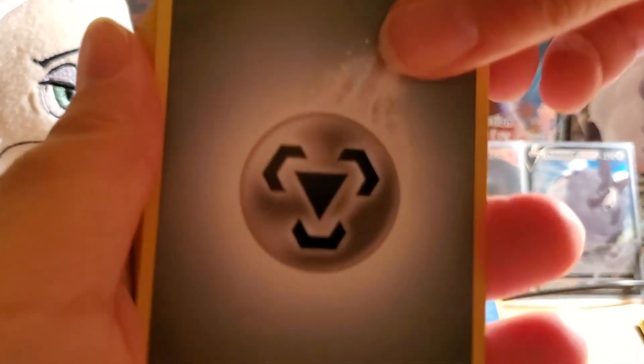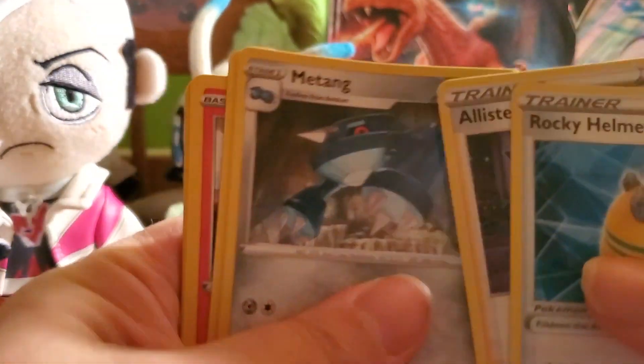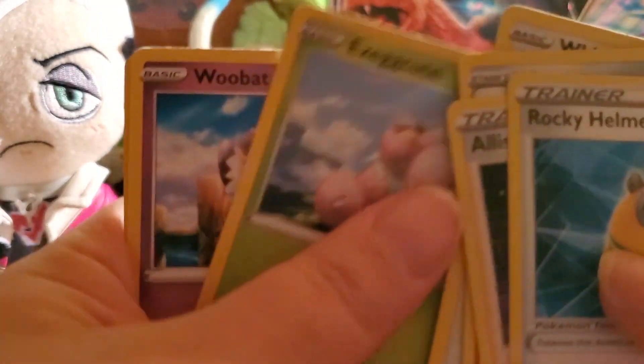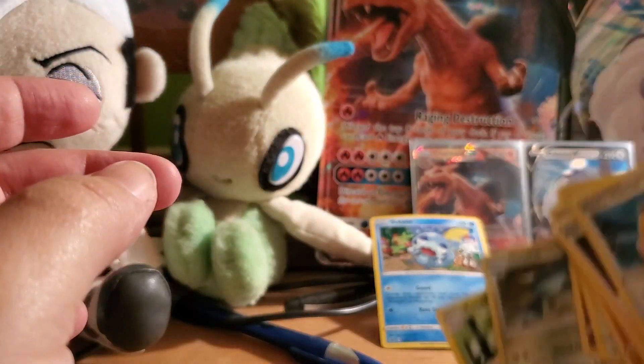Not counting out the green cards in this one — I could get an Amazing Rare. Steel Energy, Rocky Helmet, Alistair, Mantine, Mudbray, Slugma, Whismur, Exeggutor, Wailmer, Reverse Holo Mantine, and an Exeggutor Non-Holo Rare.